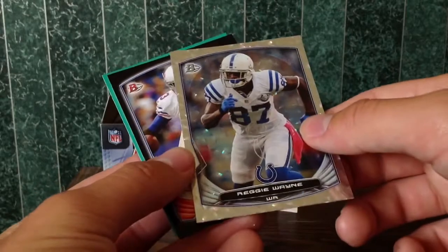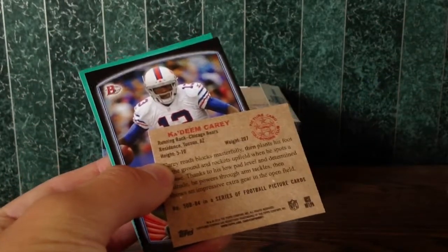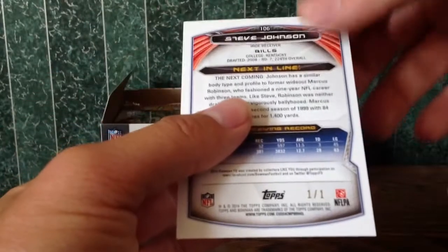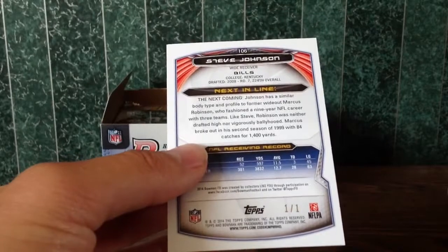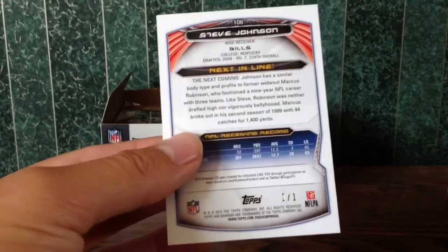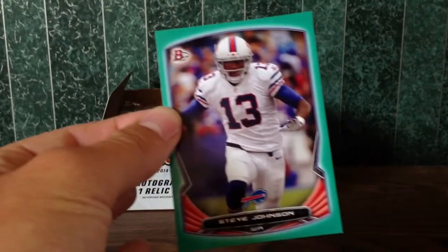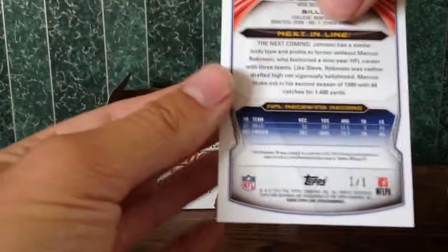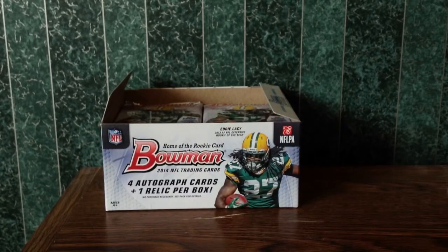We got a cracked ice — RG Wayne, not numbered, but a nice looking card. We got a mini of Carey for the Chicago Bears. We got a green of Stevie Johnson — and it is a one of one! A green Stevie Johnson numbered one of one. Not even counted as one of our hits, but it is a hit. Going to AFC East, that is Krill. So that's headed your way, buddy — one of one Stevie Johnson.